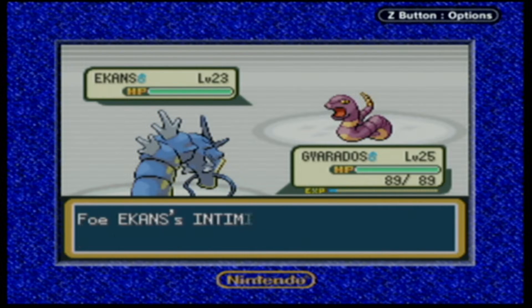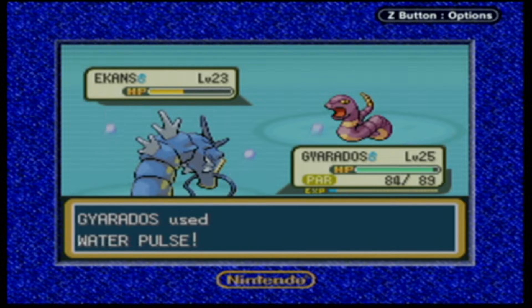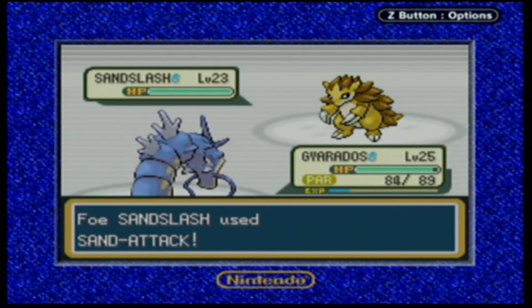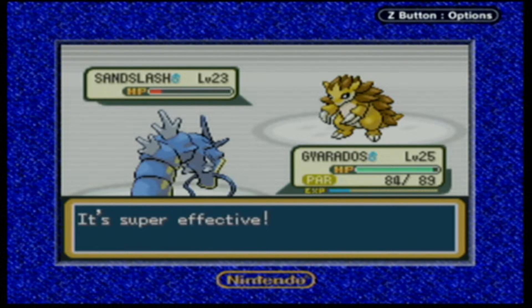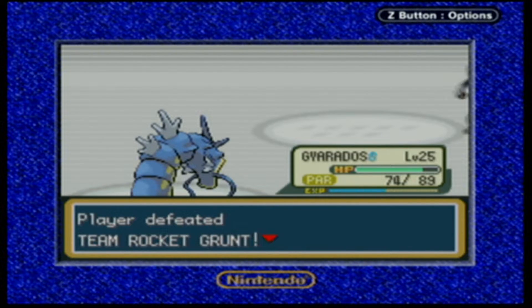We'll try Water Pulse again. Hopefully it does more than a quarter - and it does about half, nice. Glare - oh, he's gonna paralyze us! Can't believe we have to do another trip to the Pokemon Center after this. Trying Water Pulse again - oh, he breaks through paralysis! Sweet, way to go Gyarados. Next is Sandslash, the evolved form of Sandshrew. Hopefully we can break through paralysis yet again. Use Water Pulse and it hits. We get 802 XP - I think that's the most XP we've gotten this whole playthrough.